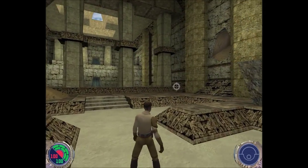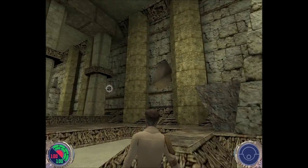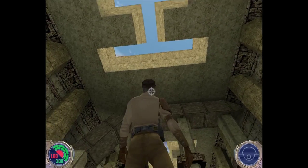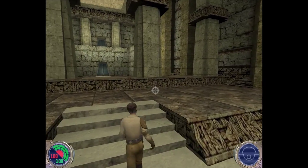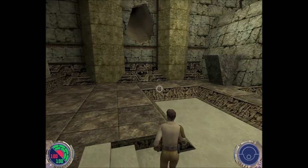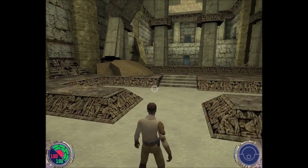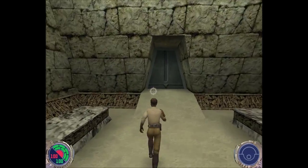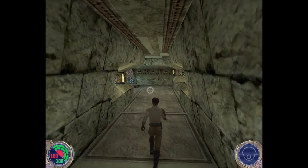Before I get started, this is the seventh mission of the game. I mentioned in the first video that the first seven levels of the game you play without a lightsaber. So that would mean this is the last level, or the level where we get it. And guess what? We do. We also get our force powers back, so we're going to start the level and see what happens.